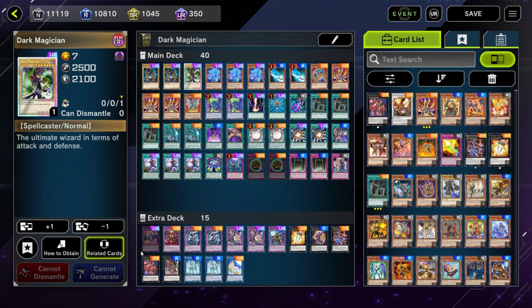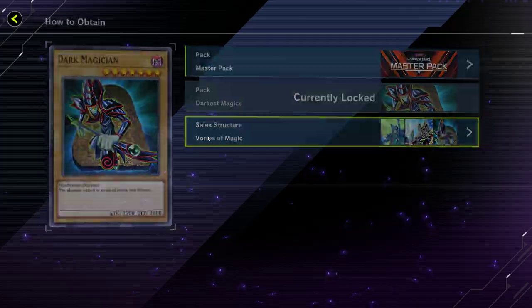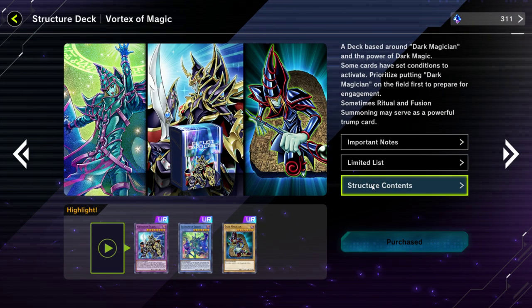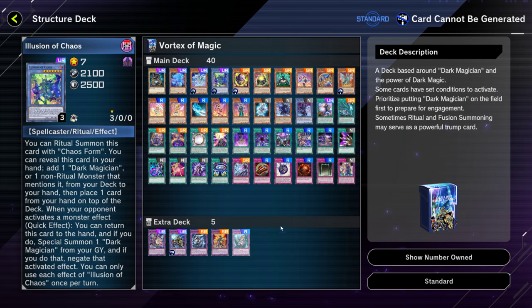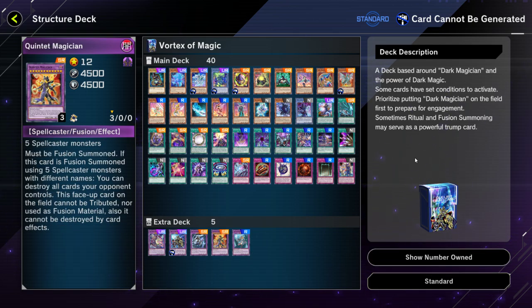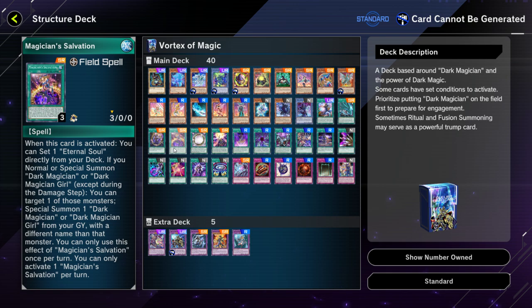Before we get started, let me explain how this is free-to-play. Every Ultra and Super Rare in this deck, more or less, can be obtained in the Vortex of Magic structure deck, which you spend 1,500 gems to obtain three copies from. You can see here the Dark Magician, the Magician's Souls, the Illusion of Chaos, and all of the relevant extra deck monsters come in the structure deck already.